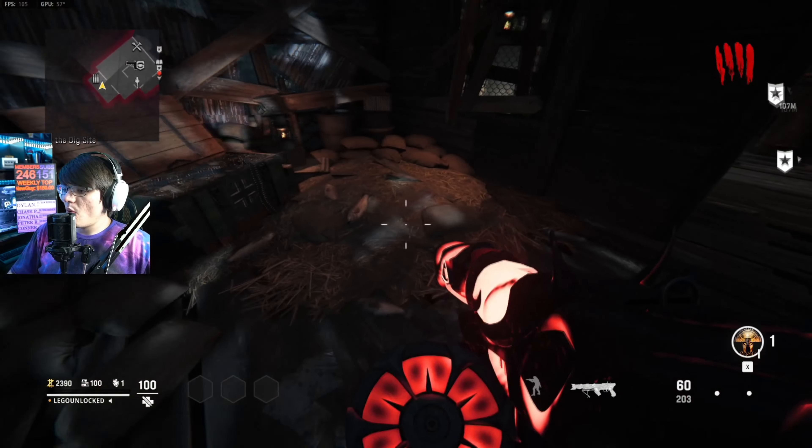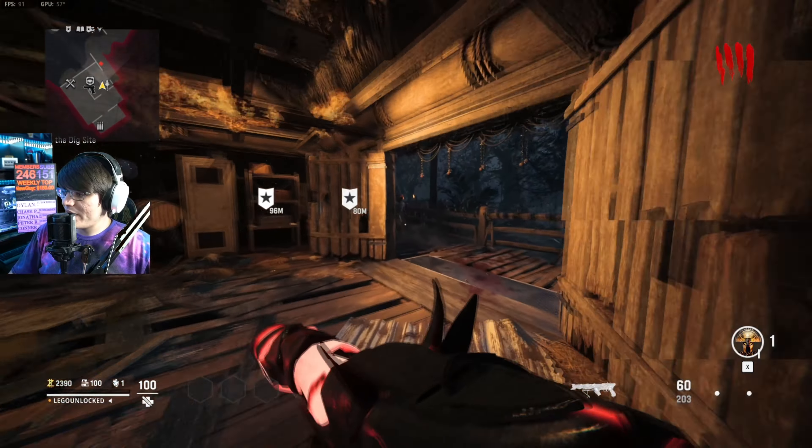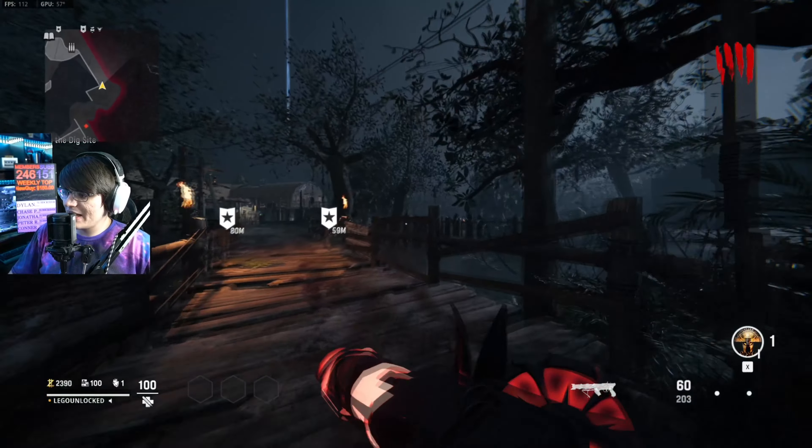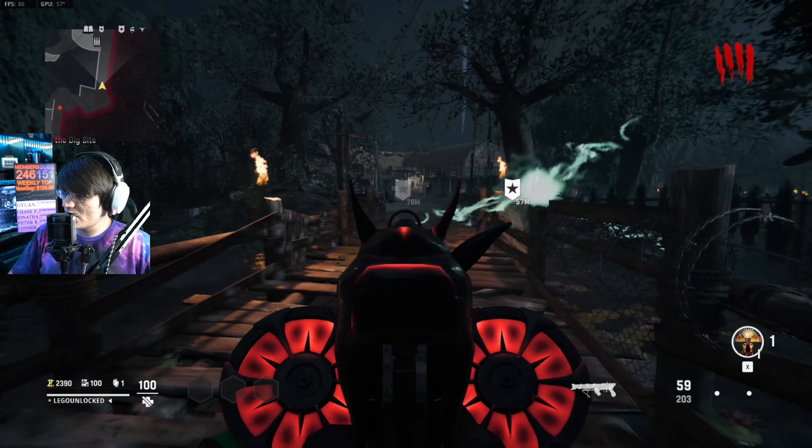Once you've shot all four of these pans, you're going to see a Samantha Doll spawn in on the ground. Press F to interact with the doll. Once you've done it, it's going to disappear, and then head over to the bridge.